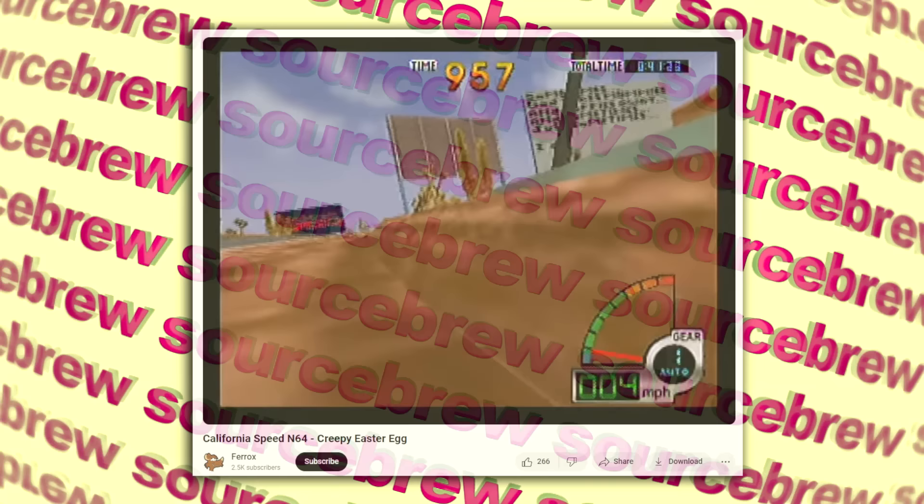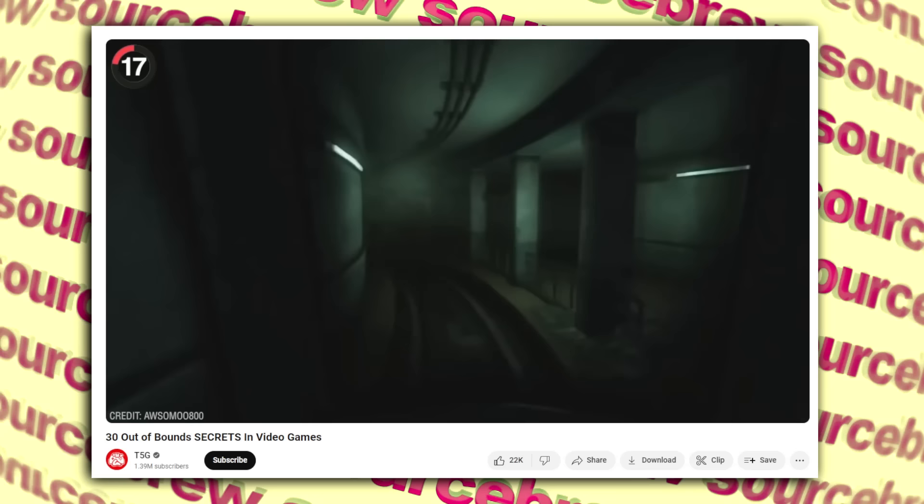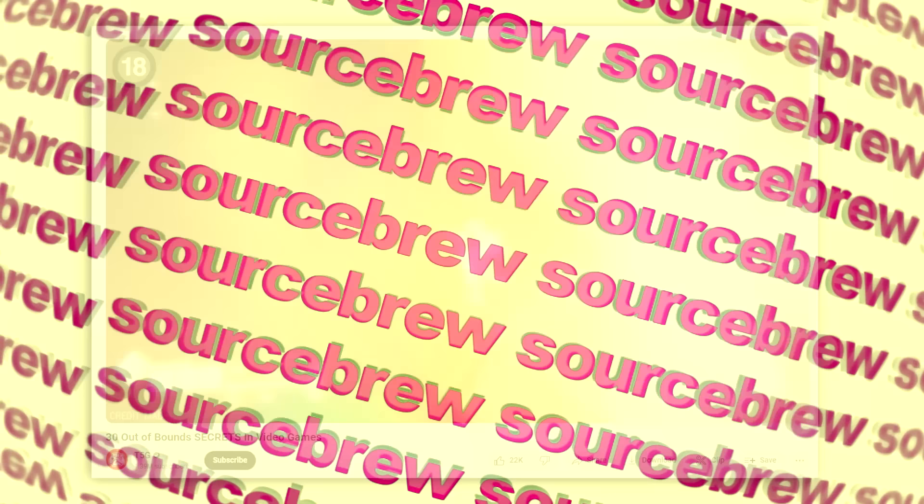Train Guy — Fallout 3. This is a really weird quirk in how Fallout 3 works that will make you never see trains the same way again. This metro train is actually just a guy wearing the train as a hat that walks around. Gotta love the Creation Engine.